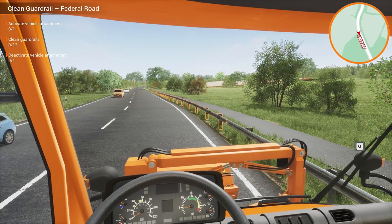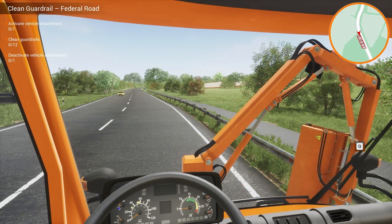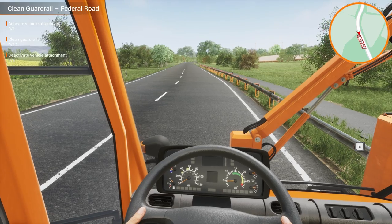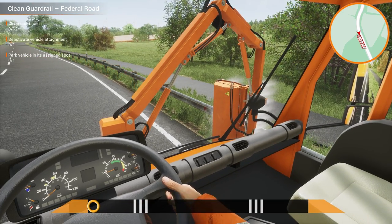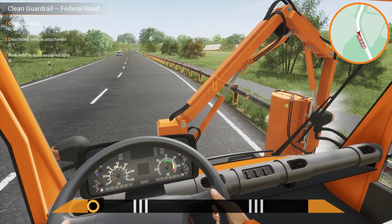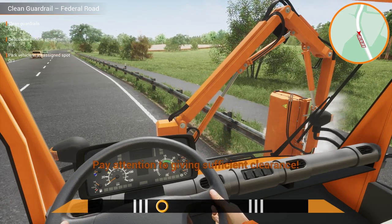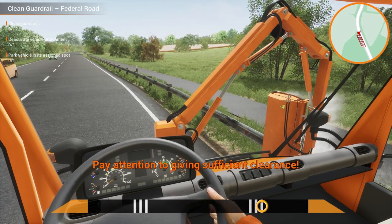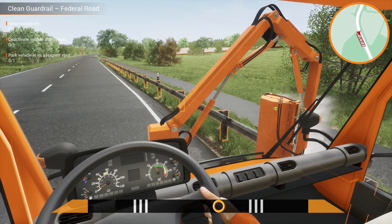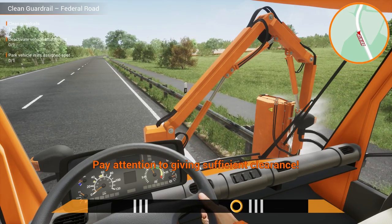Hold down Q and keep it all going. E turns it on — awesome. Take the handbrake off. Try and keep the circle within the white lines at the bottom there.